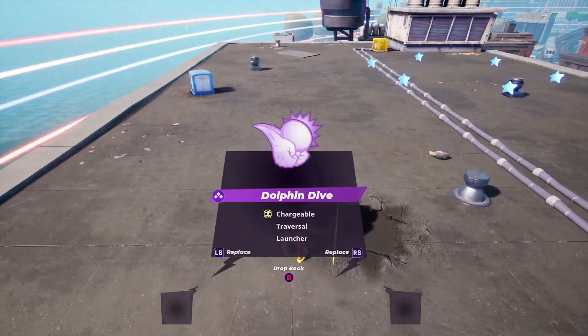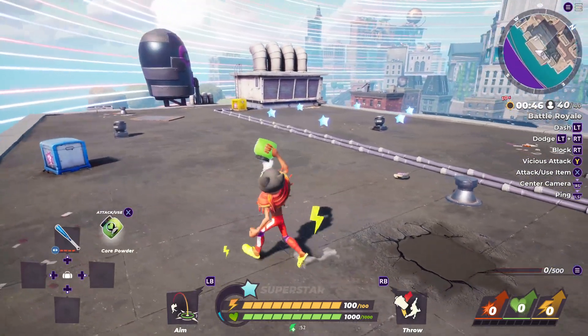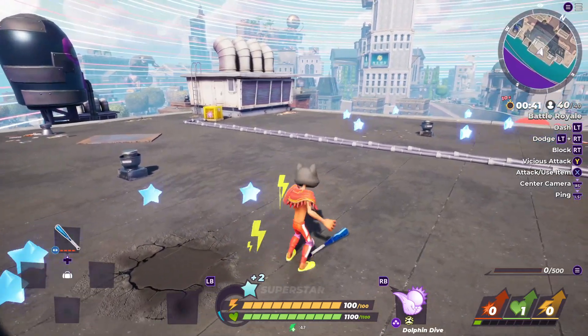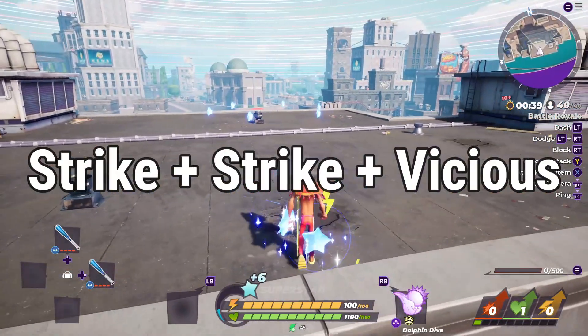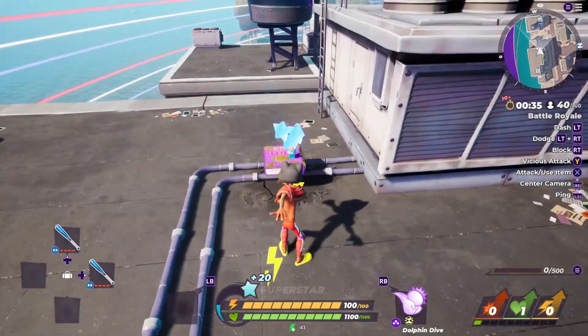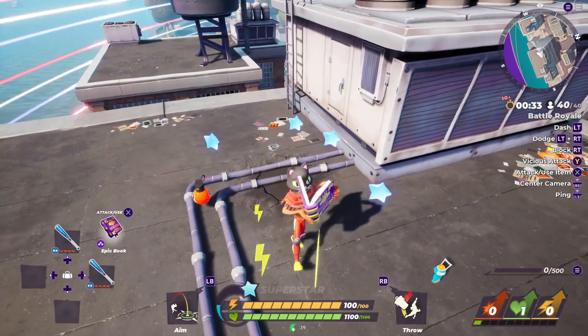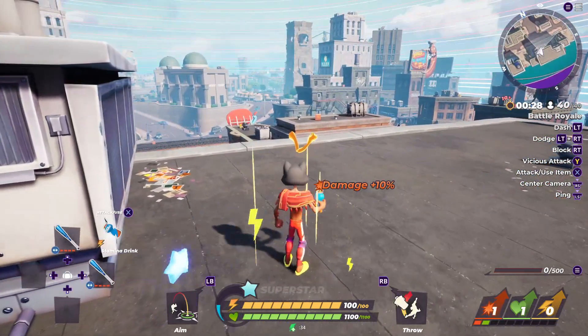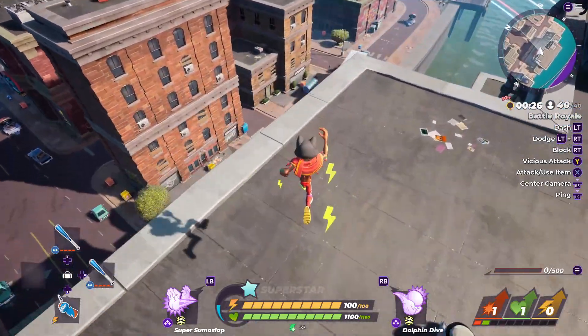There are four different combos you can use. First, you can hit strike three times in a row, dealing some pretty decent damage. Second, you can hit strike twice and then vicious attack at the end, which launches your enemy backward — either giving you time to recover or knocking them against a wall so you can hit them even further.